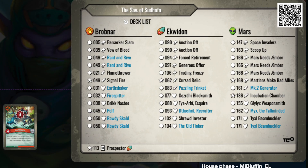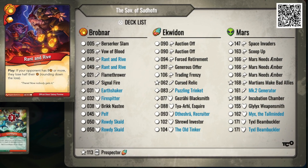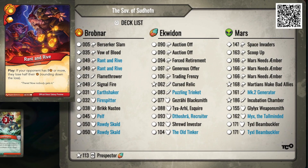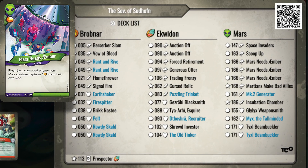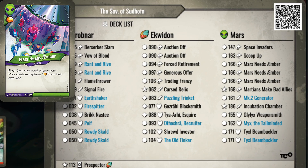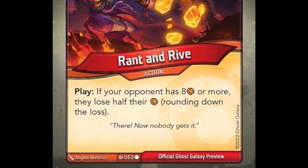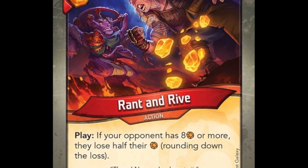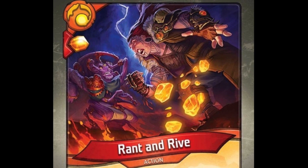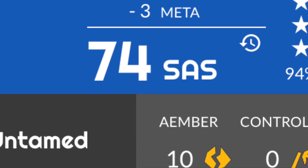Game 2 was against an 82-sass Woe deck. I saw two Rant and Rives in the Brobnar House and felt I'd run into a bad matchup. I realized the importance of Key Charge, hopefully not giving them the opportunity to use their R&Rs on me. Their triple Mars Needs Ember were cancer to deal with, since there was double Tixel Beambuckler to complement them, damage pips in the Mars, and a Puzzling Trinket to use Ember as damage on top of that. However, my deck generated Ember so quickly that I forced out the Rant and Rives early and threatened check virtually every turn, requiring them to use Ember control at every opportunity. Even that wasn't enough — I stopped their keys a few times and won. We rematched and I won again, putting my record at 3-0.